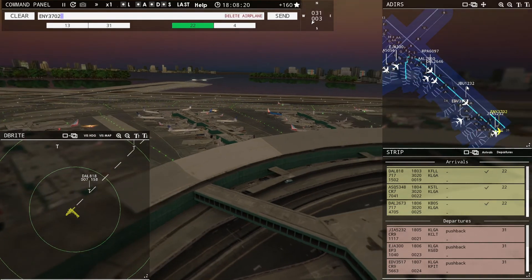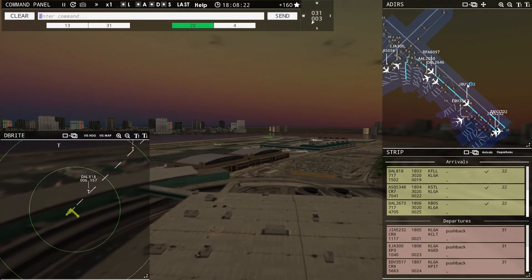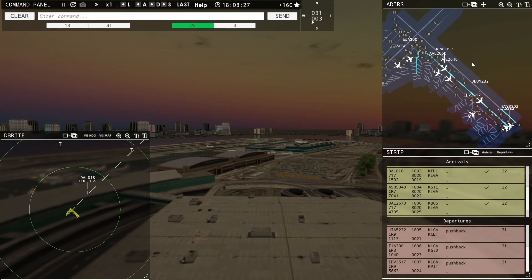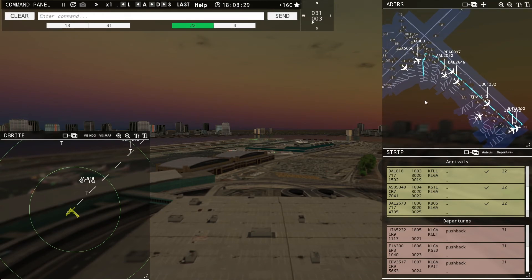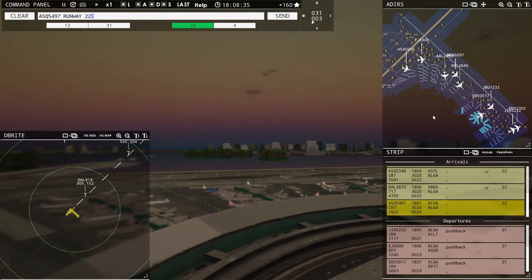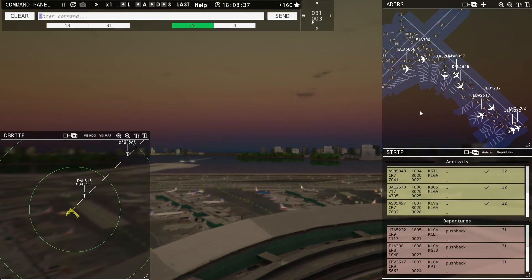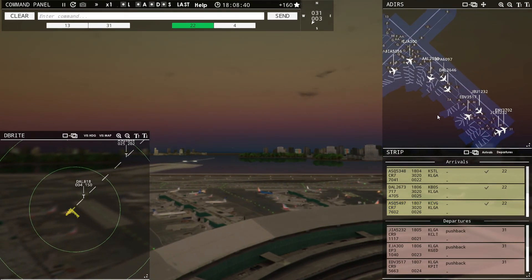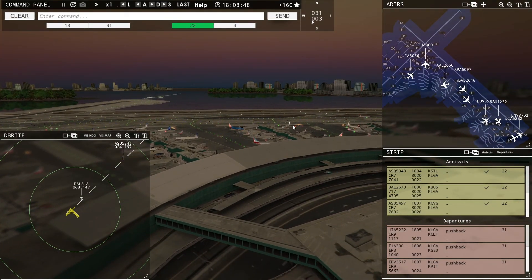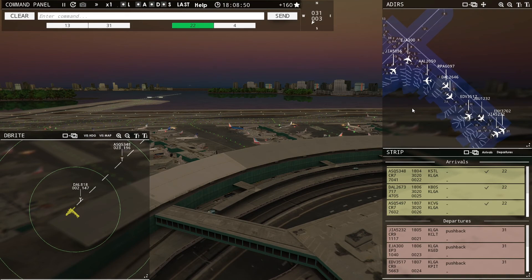Envoy 3702, runway 31, line up and wait. AC 5497, runway 22, cleared to land. That is all working nicely — they'll feed in. We're getting them lined up, which is great. He's technically parking but he's been doing circles for the past couple of seconds.